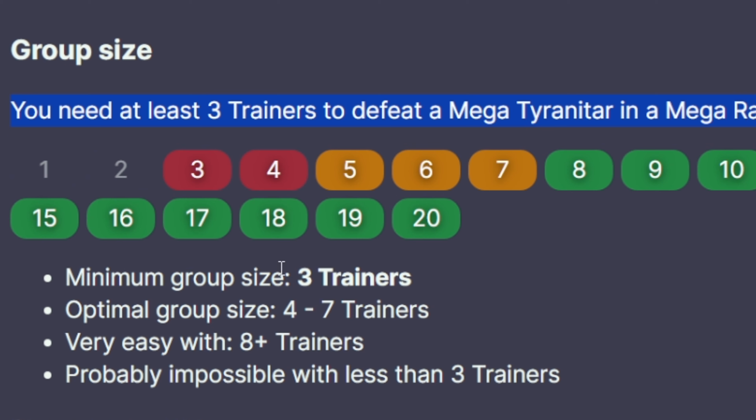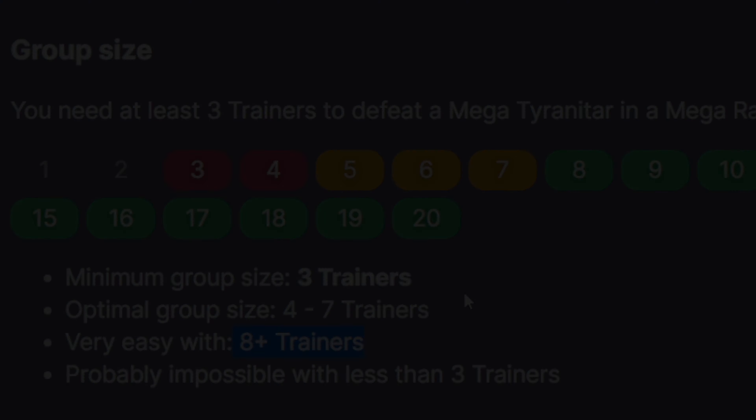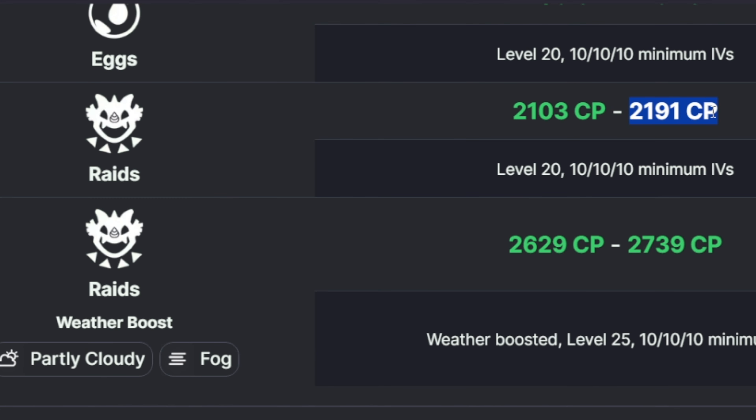We need at least three trainers to defeat Mega Tyranitar in mega raids. The minimum group size is three trainers, optimal is four to seven trainers, and very easy with eight or more trainers.